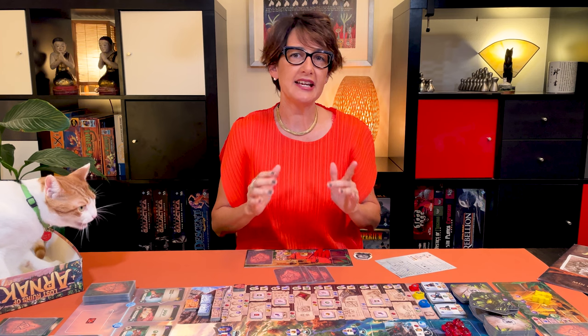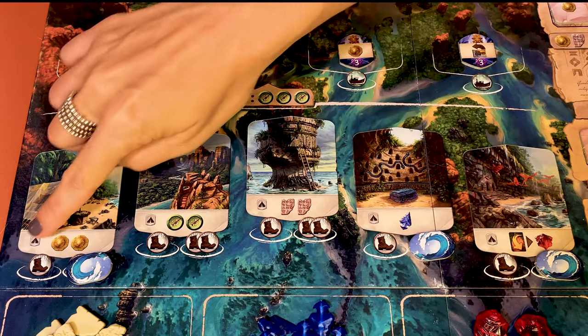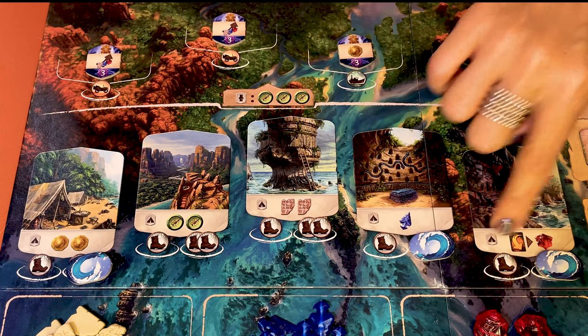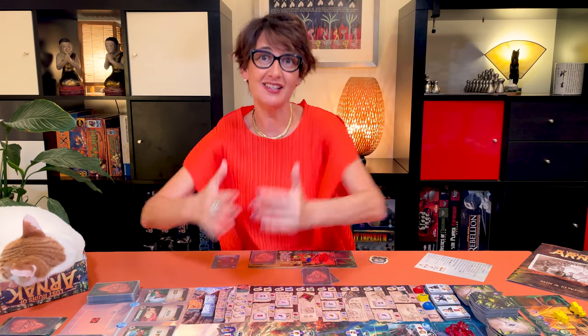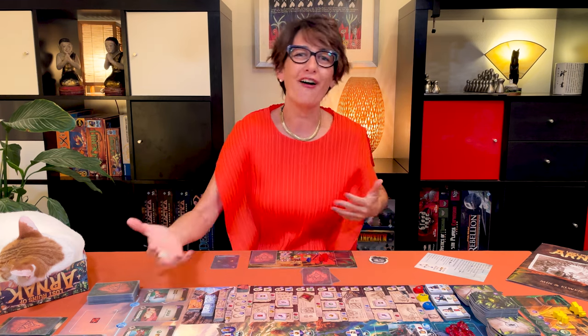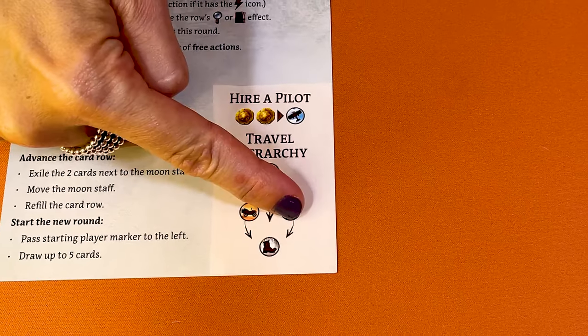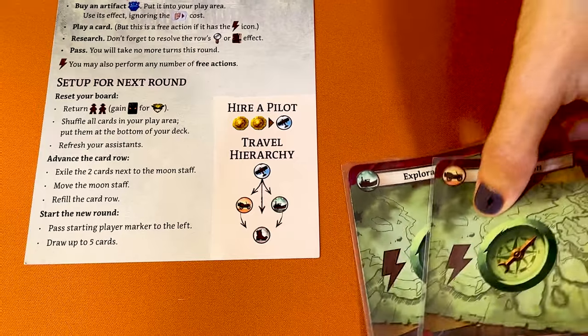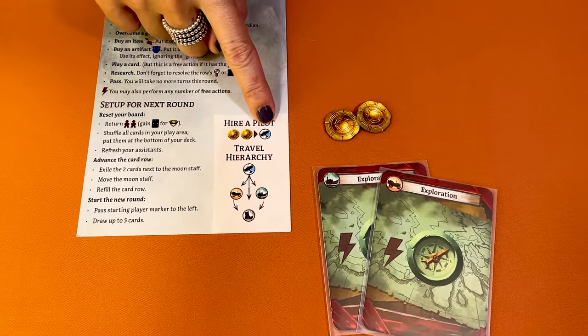Let me start by explaining the dig action — that is where you send your archaeologist on a site to collect new resources. First pay the travel cost shown here. At first only those sites are available so you only pay one boot, which you should pay from the card as shown on the top left. Later in the game as you discover new dig sites they will be farther away, so you will have to pay higher travel values to travel by plane, by boat or by car. Check this chart showing that you can always use a plane to travel to any location, or a car or boat to pay for a boot. Just keep in mind that boats and cars are not interchangeable and that you can always hire a pilot for two gold.